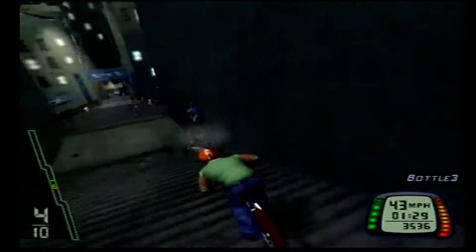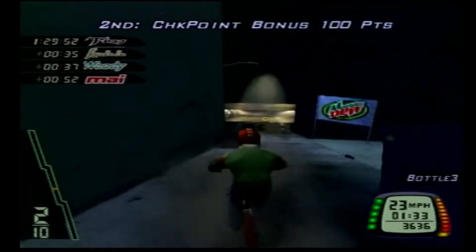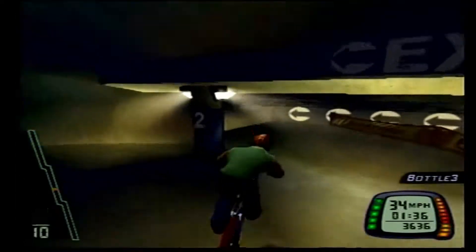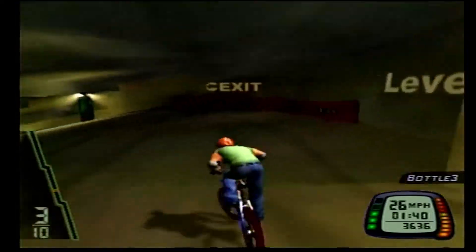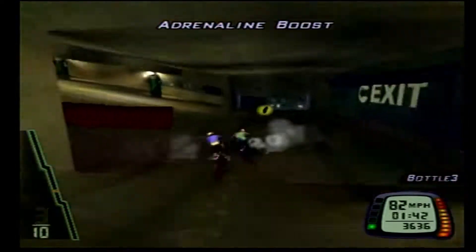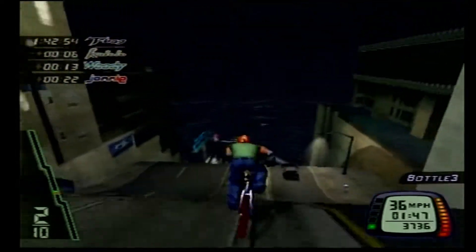And here's where the big shortcut comes. What you want to do is look for a Mountain Dew sign, and do not go up the little ramp. What you want to do is just veer off here, and this takes you inside the garage. And you get to skip a couple floors. Take the boost.